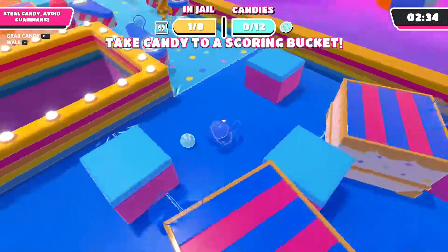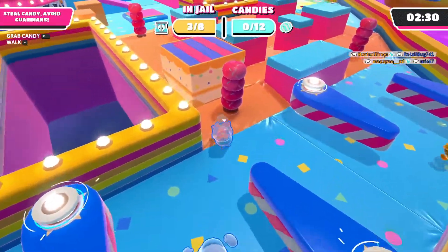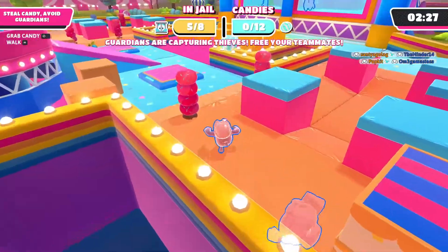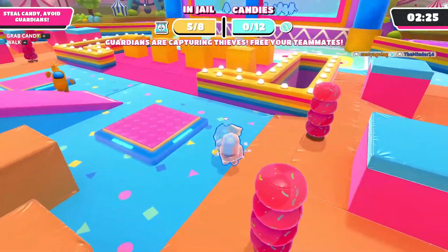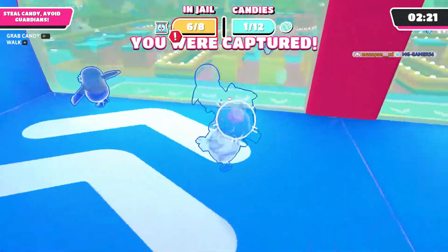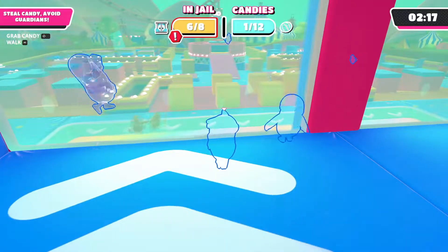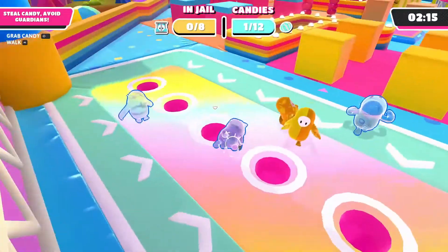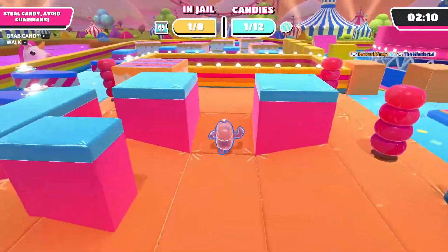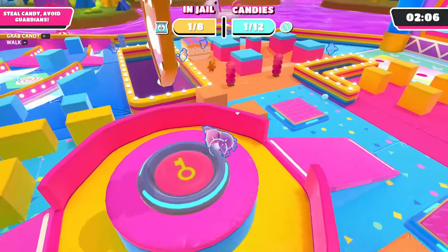I found the candies — they're over here! I grabbed one and now I've got to make sure I don't get caught. Let's see if we can get this back. Someone keeps grabbing me — I was caught! We're stuck in jail. Now I know what that button does: it unlocks the jail! We've made it out.